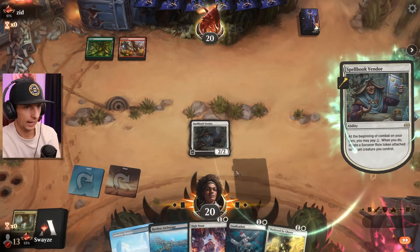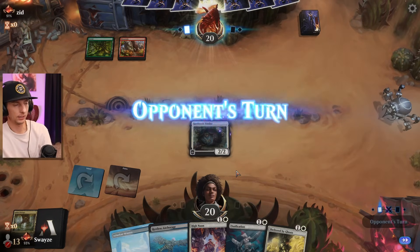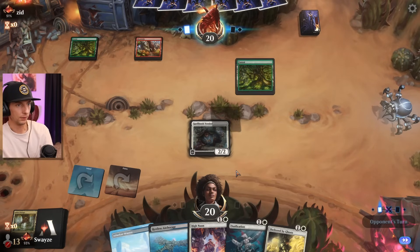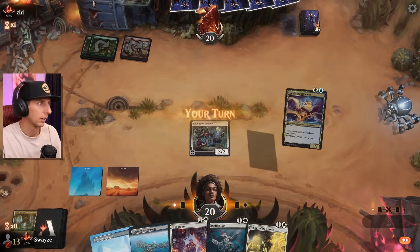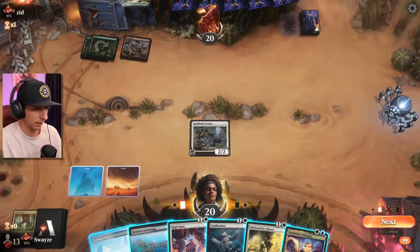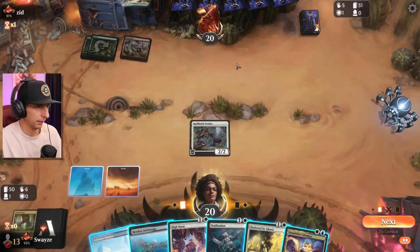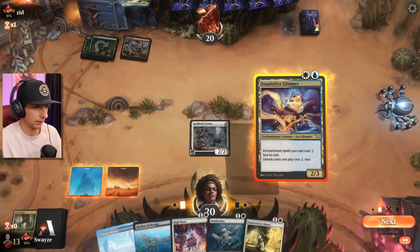Gruul can also be just as aggro as a mono red deck depending on how they build it — if it's mice and stuff like that we'll see what happens. It could be ramp though, could be really big stuff. Which it looks like it's going to be. High Noon will actually work really well here because they're gonna want to play this into another spell, and High Noon shuts that down — so let's get this down and then High Noon.